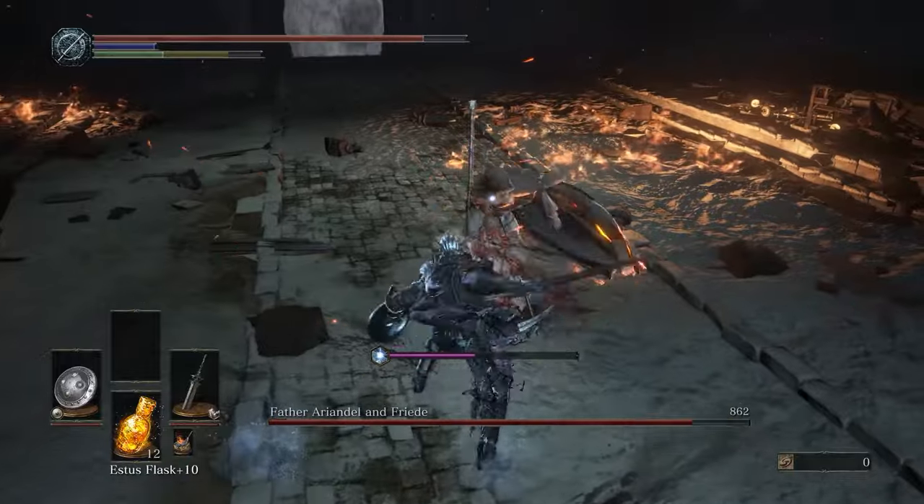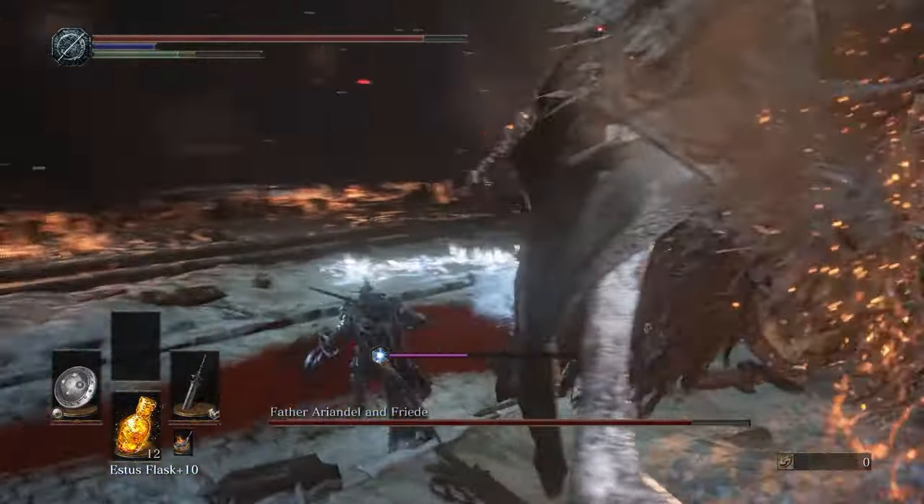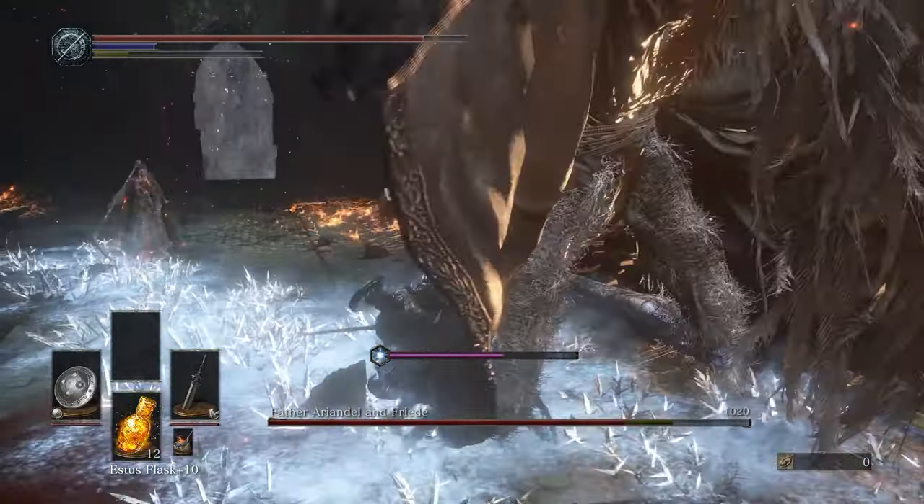Quick note about frostbite: you want to bring a torch. If you get frostbitten, you can pull out the torch and the frostbite status will be removed faster.